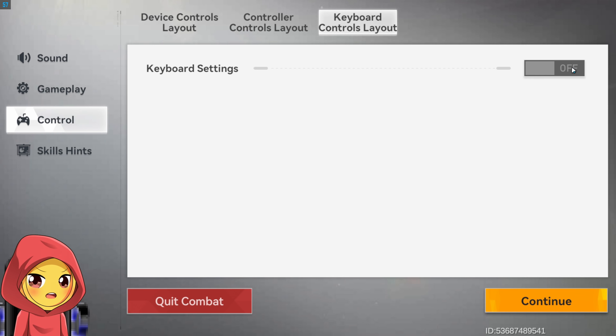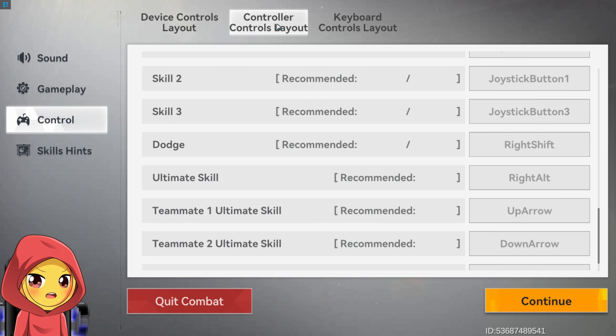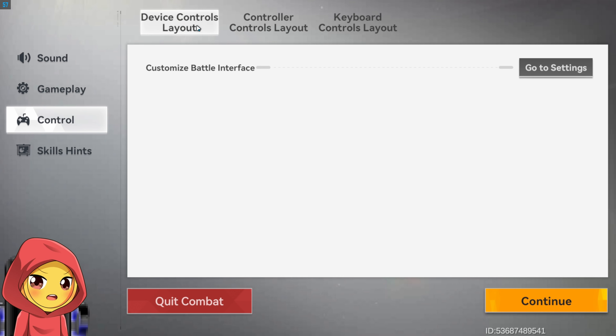You can also turn on keyboard support, so you can play with your keyboard as well. Same idea — direct key input is much better than using the emulator's touch-to-input translation. These are just directly inputting commands into the game, so latency might not be a huge amount, but it exists, and the game will feel a lot better with direct controller pass-through.